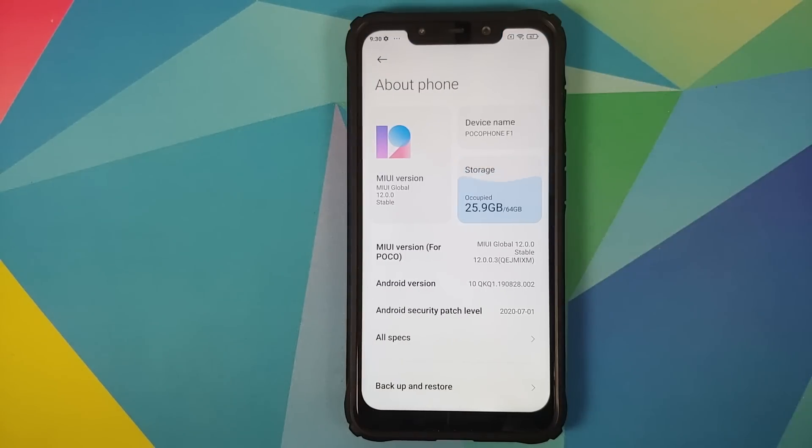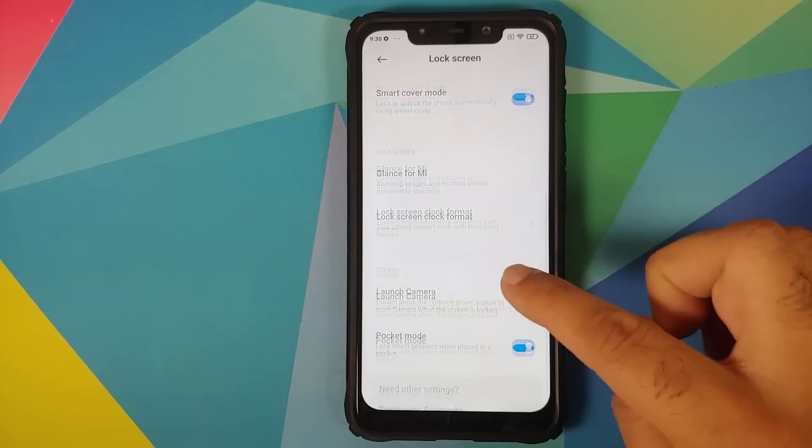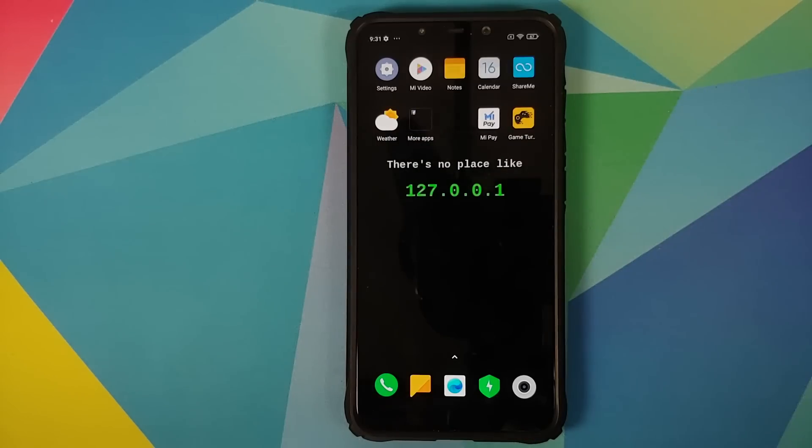Overall impression of this MIUI 12.0.0.3 update for the POCO F1: even though it's a closed beta for pilot testers, it's a useless update. Many MIUI 12 features are missing, including lock screen charging animations. If this build is rolled out as stable to everyone, it remains a disappointing MIUI 12 update for the global variants — which is typical of Xiaomi's pattern.